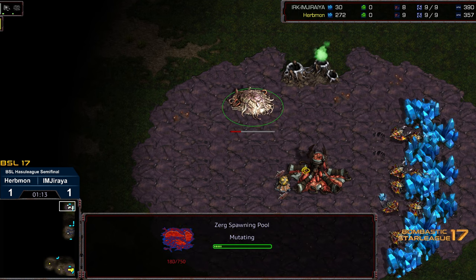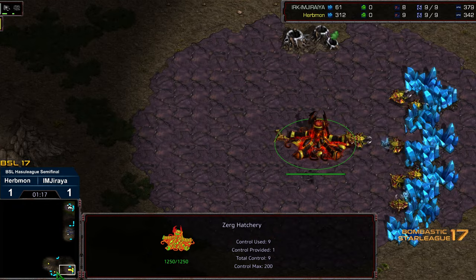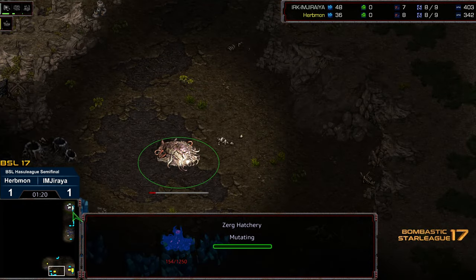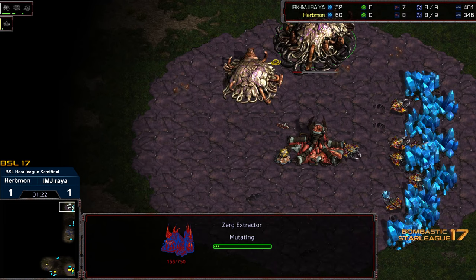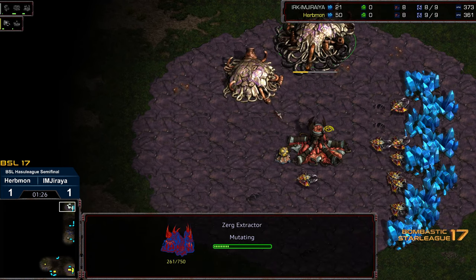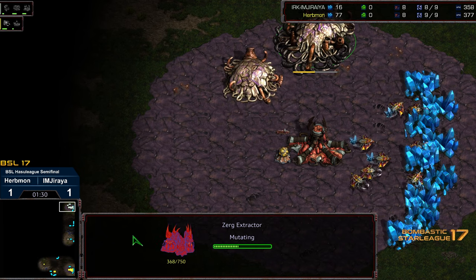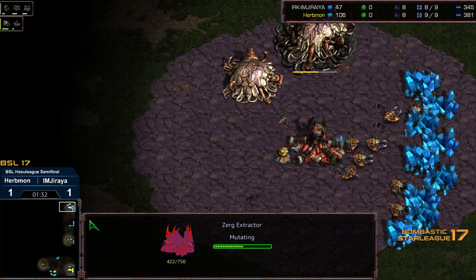Looks like he's going for a 9 pool. Erbmon going for another 9 hatch, this time going to be in the strong position. This isn't a 100% game winner overall — we do have the extractor being dropped on top of everything else. But Erbmon is going to end up on the flip side of the build order advantage.